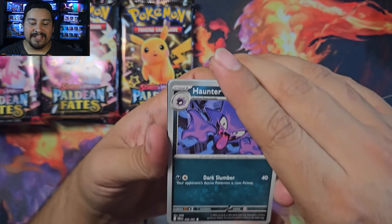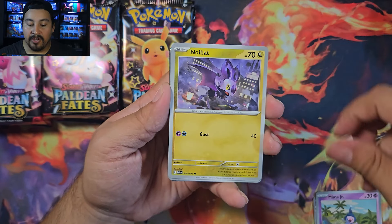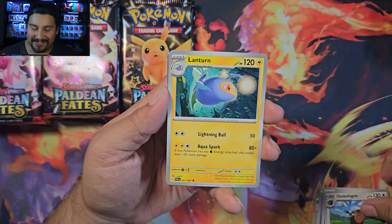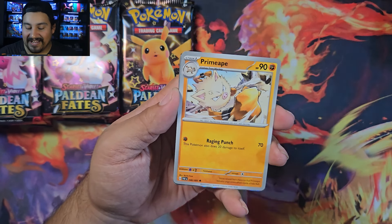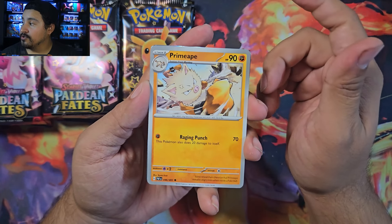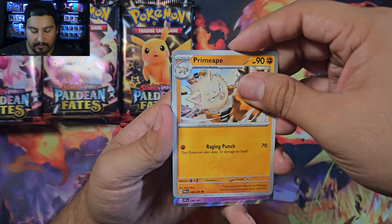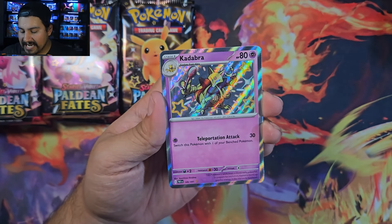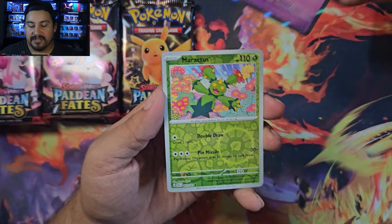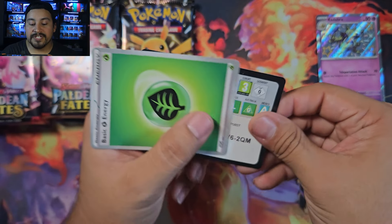Third time's a charm — pack three: Hoothoot, Haunter, Mime Jr. — and there is something there. We have a baby shiny. There are six shiny full arts I still need: Forretress, Toedscool, Cruelty, Espathra, Gimmighoul, Squawkabilly, and Murkrow. This pull is card 149 — it's Kadabra again. Doubled up on a baby shiny from part one, but still pretty neat.